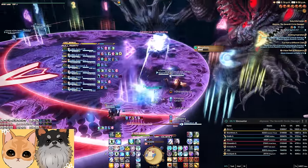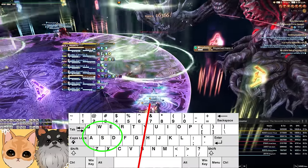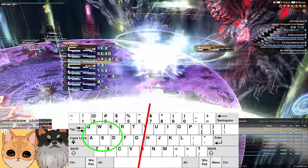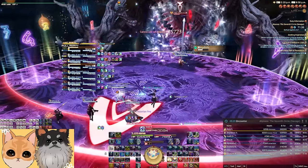Instead, try binding everything in the neighborhood of WASD. I usually don't keybind things past this dividing line unless it's stuff I won't need in combat, like teleport. As a rule, if you have to lift your hand off WASD to hit it, it's probably a bad keybind.